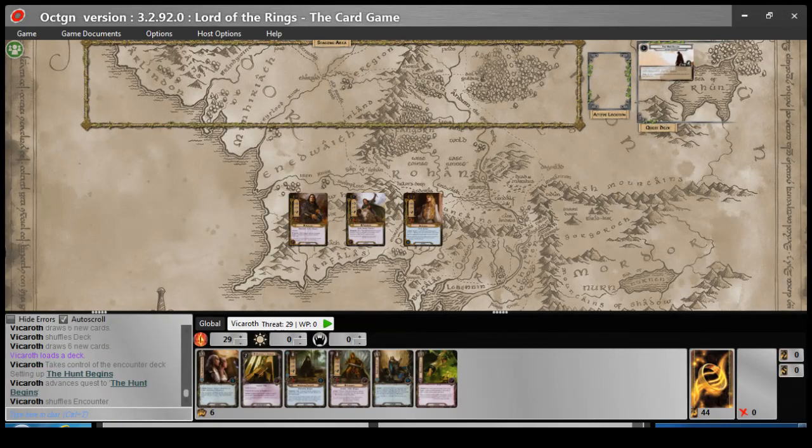Hello everybody, welcome back to Rolling Intentions. My name is Jason, and this episode of Rolling Intentions is brought to you by ChocoPies. I'm not sponsored by them, but they are delicious. A little bit of information: it is the current state of the North Korean currency, and also a tasty treat. Anyway, a little fun fact there.